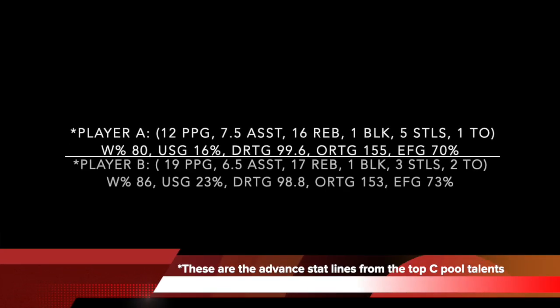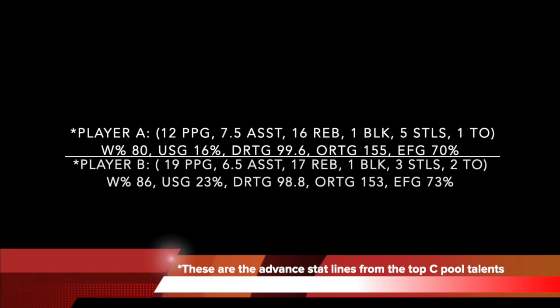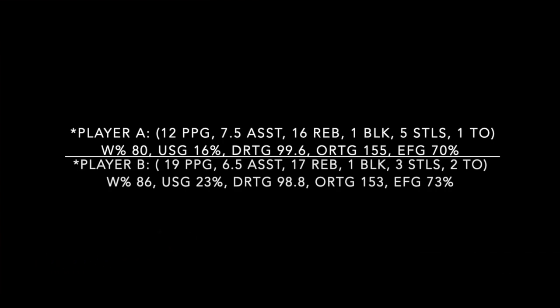Let's look at two of the best center pool advanced stat lines from last year's Season 2 combine for reference. Player A: traditional stats of 12 points per game, 7.5 assists, 16 boards, 1 block, 5 steals, and 1 turnover. Advanced stats: winning percentage of 80, usage rate of 16%, DRTG of 99.6, ORTG of 155, and an EFG of 70%.